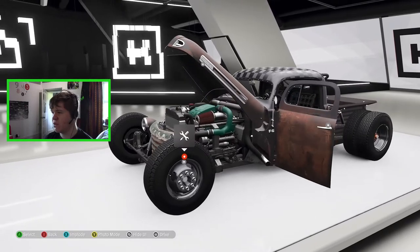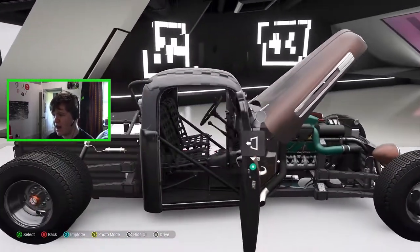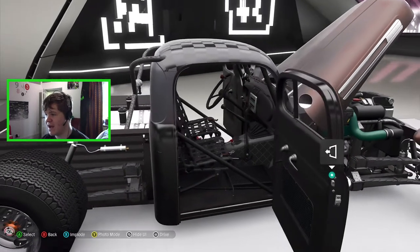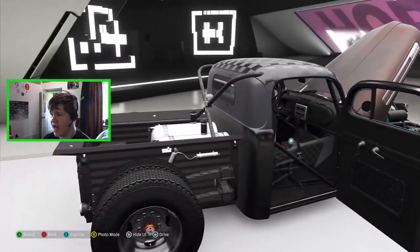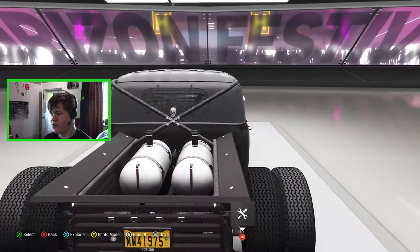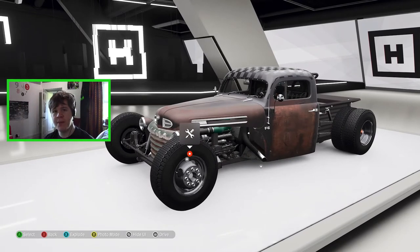Let's go ahead and explode the view so we can get a better look. We've got a nice cone air filter in there, a big old turbo, and inside we've got some horrible-looking seats — they look cool but very uncomfortable. There are some rev counters going on under there, and on the back we've got those big dual rear tires and dual fuel tanks. We also have some customization for this thing, so let's head to the custom shop.